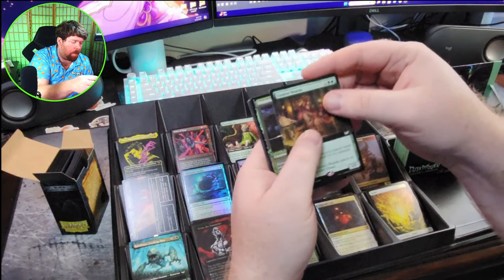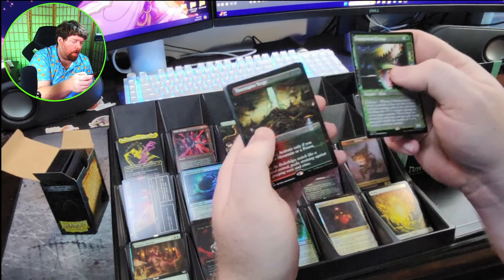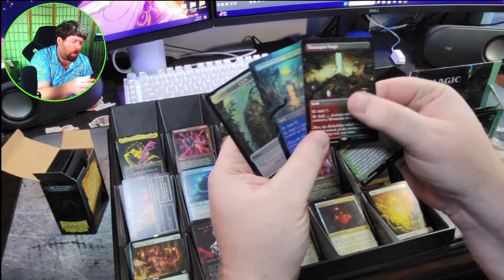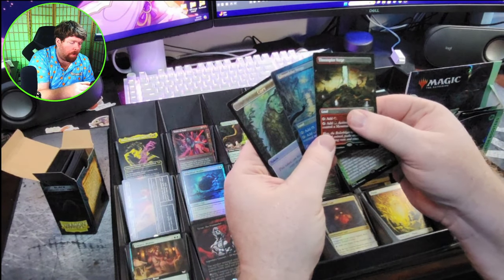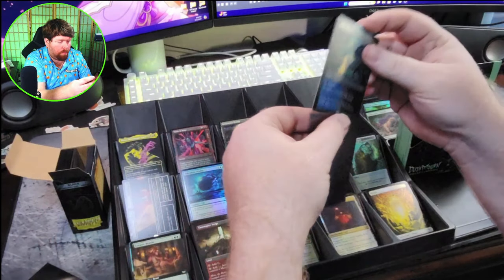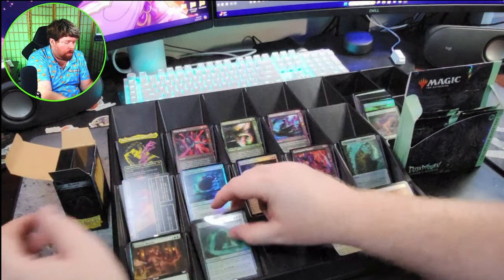Curator Beastie from the Commander set. Omnivorous Flytrap with the creepy alternate border. Nice Thorn Spire Verge, and a Gloom Lake Verge full art foil — beautiful. Glad to get some of these lands. I think these lands are going to be really good in multiple formats. And the Foil Leyline is really sweet.